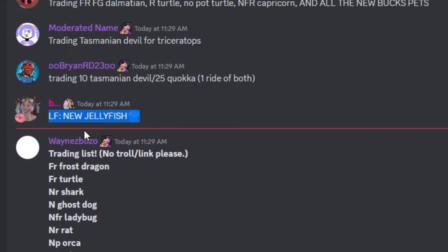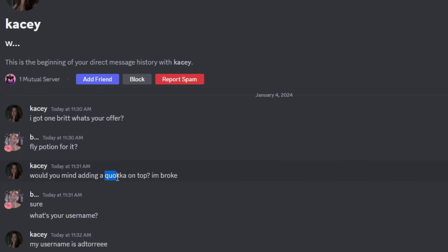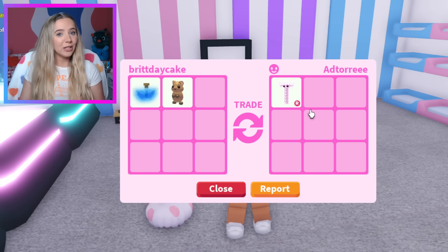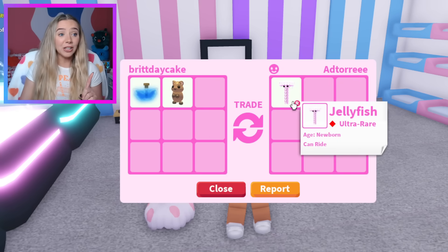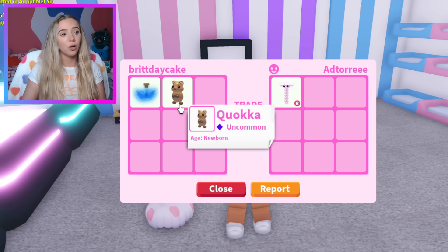We're also gonna be simultaneously using the Fishy Army trading server. I put a message in the chat that I'm looking for the new jellyfish. The first person who had one said they would take a fly potion, but they also wanted me to add the quokka. I just traded that person from Discord — they actually gave me a ride jellyfish, which is awesome. I traded them the fly potion and the quokka.